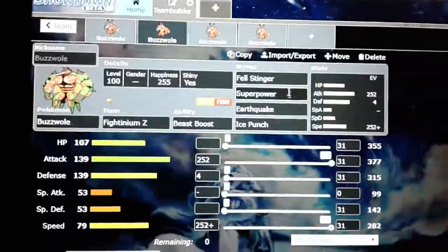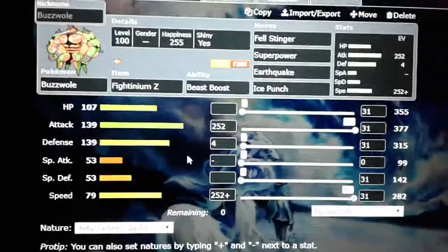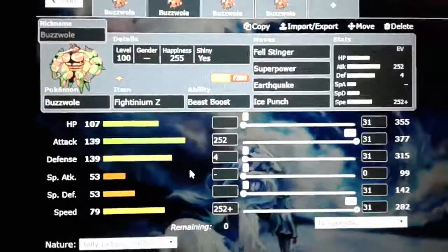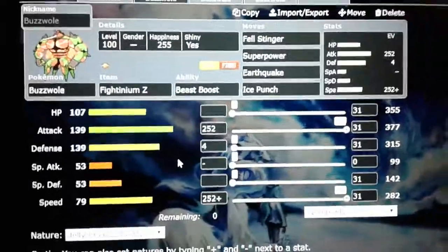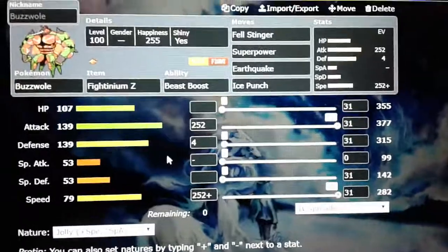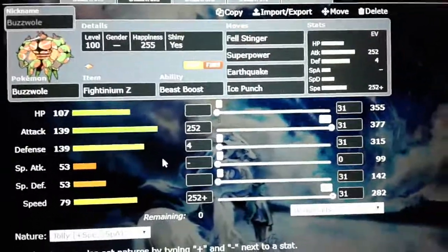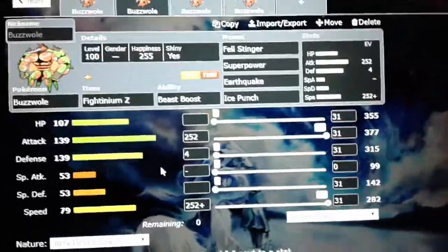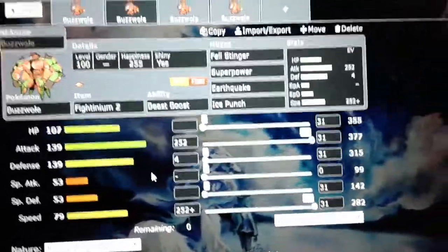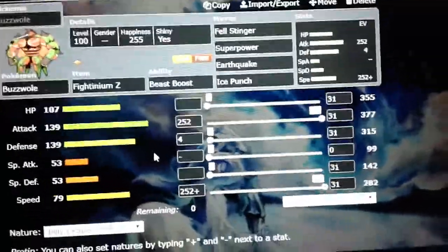The reason why Felstinger is here is because if you get that KO with Felstinger, you immediately gain plus four to your attack — plus four. And it's more likely to do that after you get the Fight Z-Move. So by the time you take out two Pokemon, you're going to be at plus five attack. So whatever comes in after that, you win. You get the setup going, you instantly win. That's just the power that Buzzwole has.